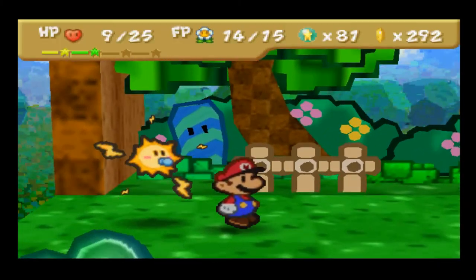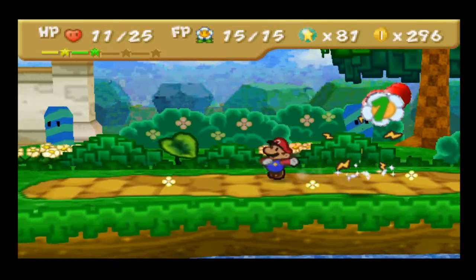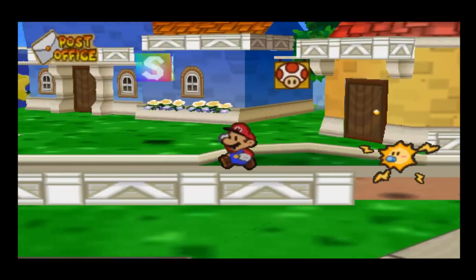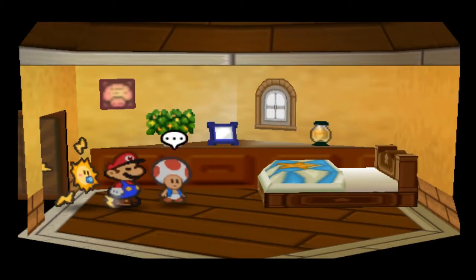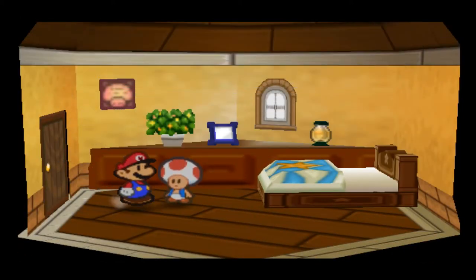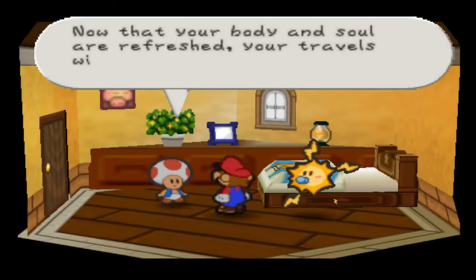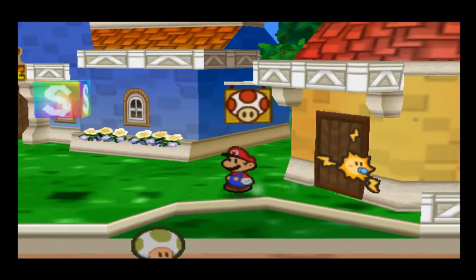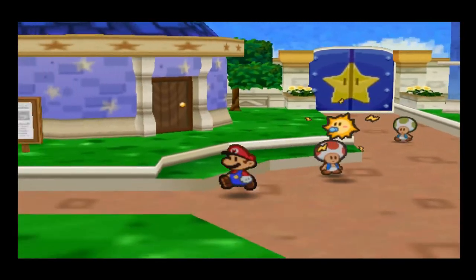I guess I've taken the Warp Pipe back to Koopa Village because I forgot to give the old man his pasta. Toads, let me sleep in your bed again — gotta get full on HP! Another thing we need to do is go back to Mario's house, because Luigi's written more in his secret diary.